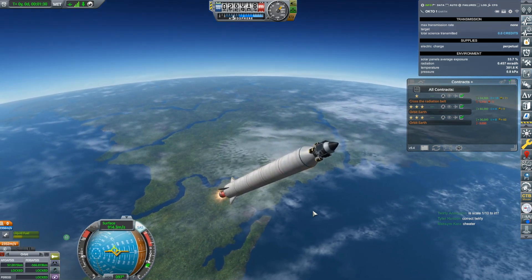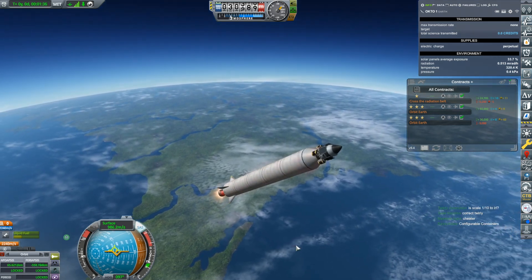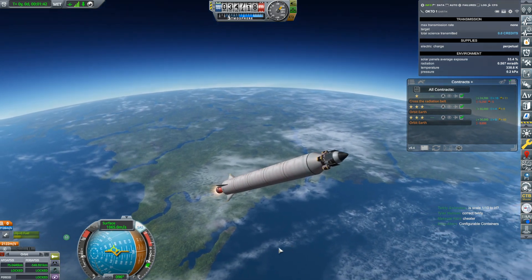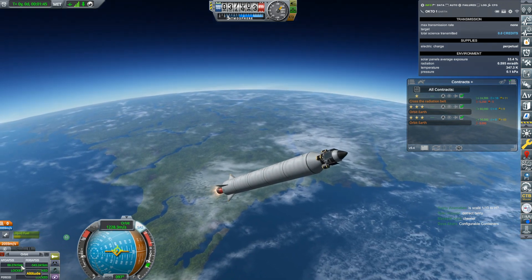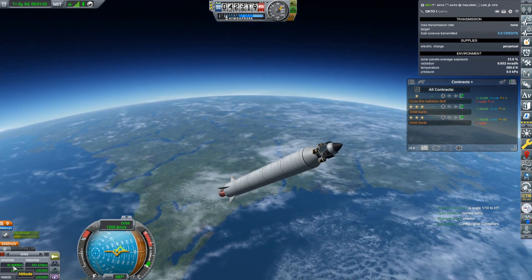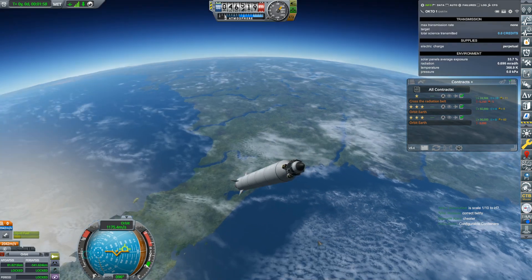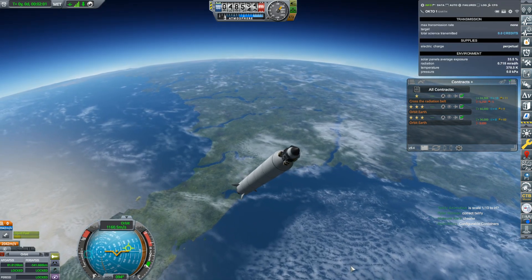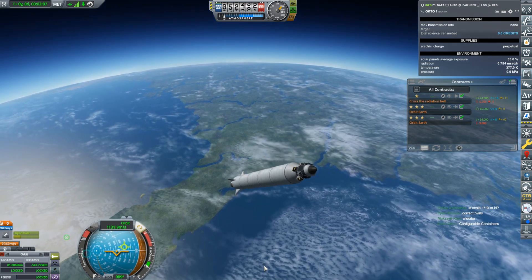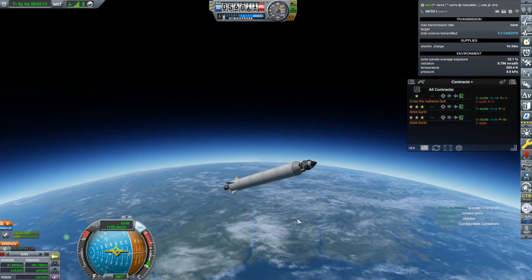I'm going to reduce throttle — I feel like I'm going kind of fast. I'd love to see time-to-Apoapsis but I need to upgrade the tracking station for that. It's a very steep ascent but my Apoapsis is already pretty high. I also have some primitive reaction wheels — I didn't think I had them last week, but I can see now I do.